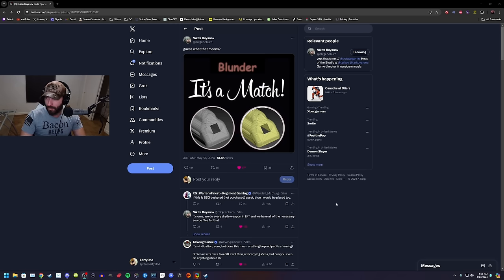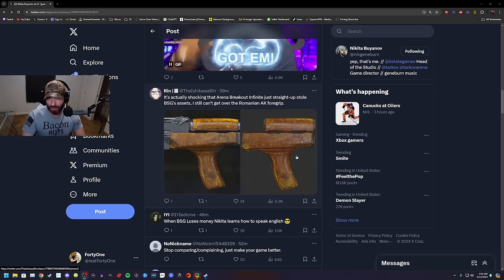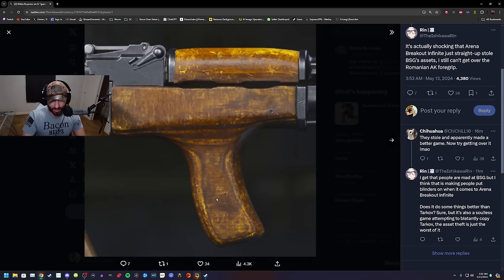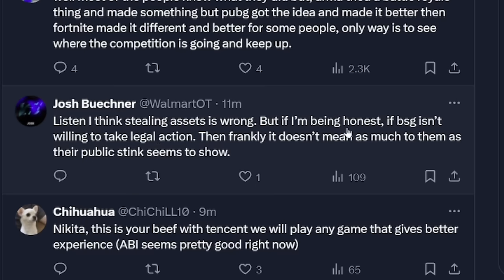What's also rubbing me the wrong way is some of the comments. Some people are very okay with the fact that they had some of their assets stolen. So this one is interesting — this is the Dong, and apparently the Dong is also similar. The textures are definitely different, though they do have some similarities. You can see where this little scuff is at the bottom — there's actually two scuffs on the bottom. Okay, it's the same texture. Wow. Stop complaining and comparing, just make your game better. So we're just okay with theft? If this happened with any other game — if somebody stole assets from Overwatch and put it in, let's say, that Marvel game that just came out — there'd be a shitstorm. But because Battlestate had a recent blunder, I guess that's all out the window. Nobody cares about that anymore, even though they would have three months ago. Listen, I think stealing assets is wrong, but if I'm being honest, if BSG isn't willing to take legal action, then frankly it doesn't mean as much to them as their public stink seems to show.